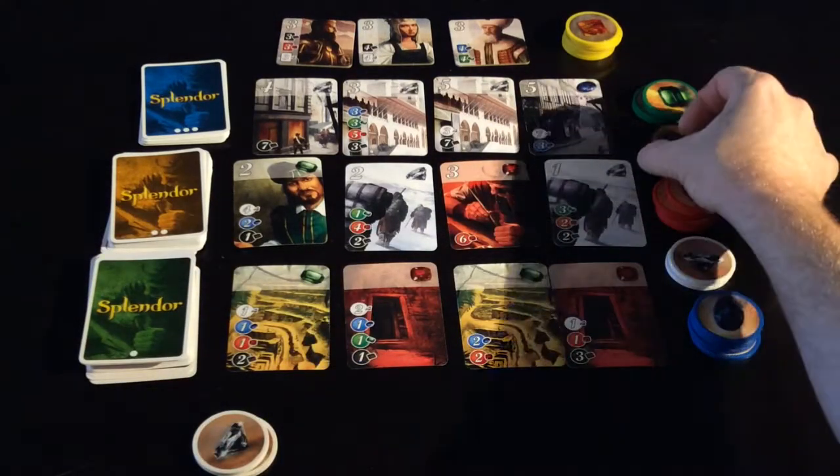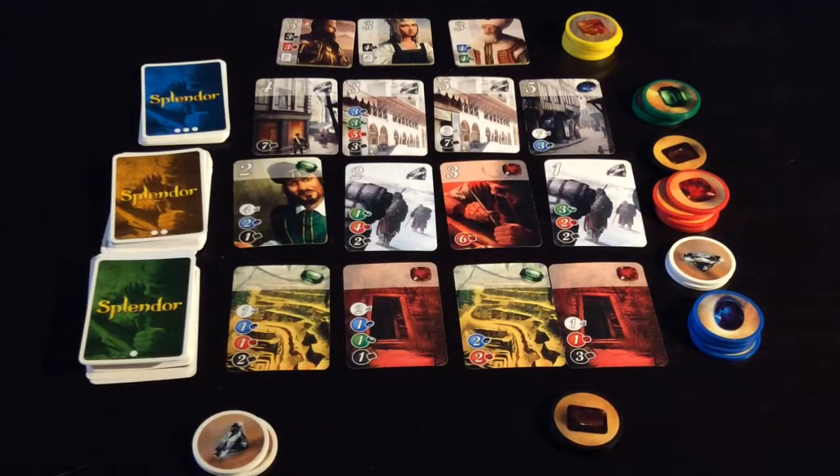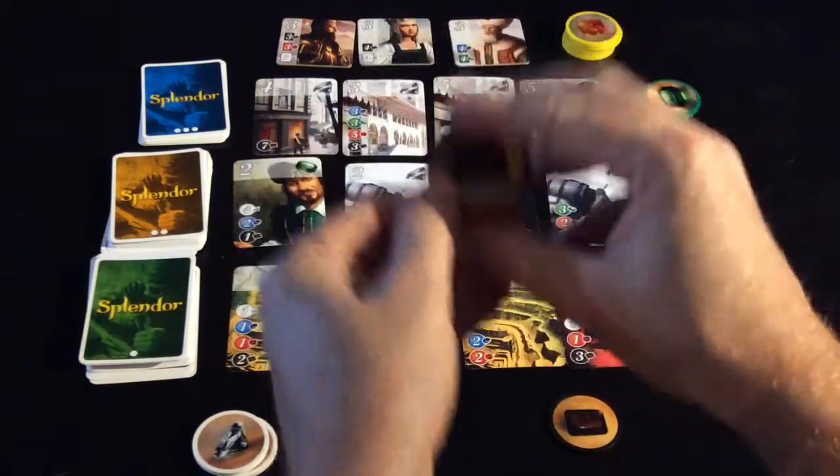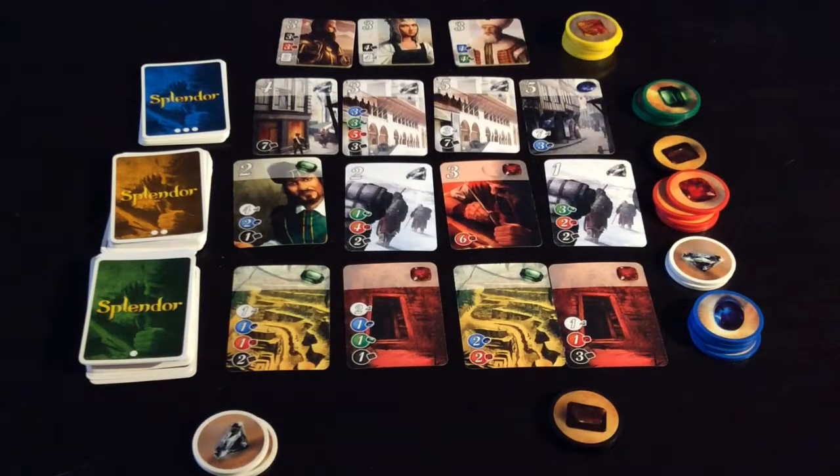The other player likes the idea of going after the green ones, so he'll take two blacks or browns. You'll notice I'm calling them black or brown — to my eyes the card looks black, but the token itself looks brown. So black or brown will be interchangeable throughout.